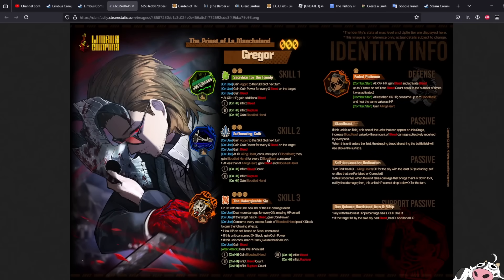For this Gregor, if you notice the theme of this character: Skill 1 — Bleed, Rupture. Skill 2 — Bleed Count, Rupture. Skill 3 — Bloodied Hand, Bleed Count, Rupture Count, Bleed Potency, Rupture Potency.